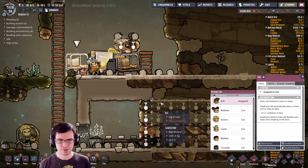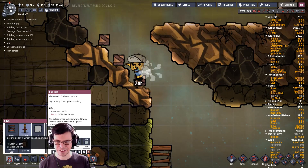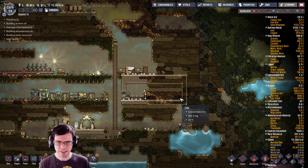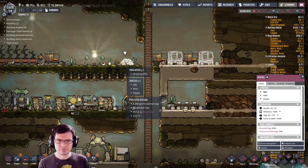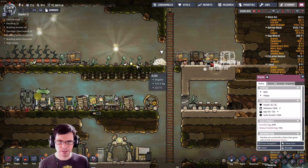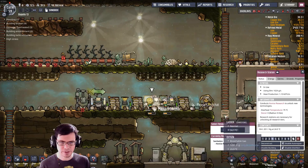Somebody's going to lose their bed pretty soon. You need to build one more spot. Cancel all of that — you don't need all of that today. We've got to keep the progress moving down here. Draco, careful what you're eating. At least the shine bugs and the Draco like each other at the moment. Back to research — fantastic.